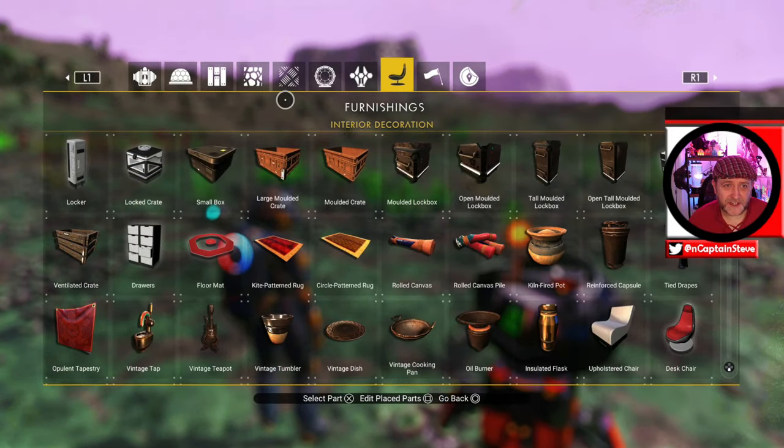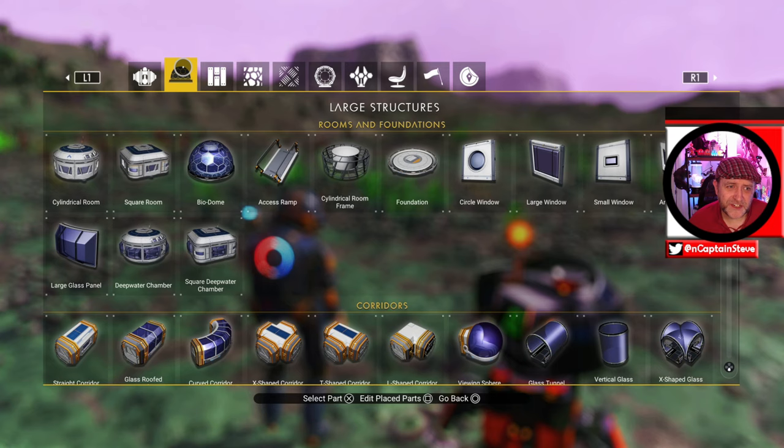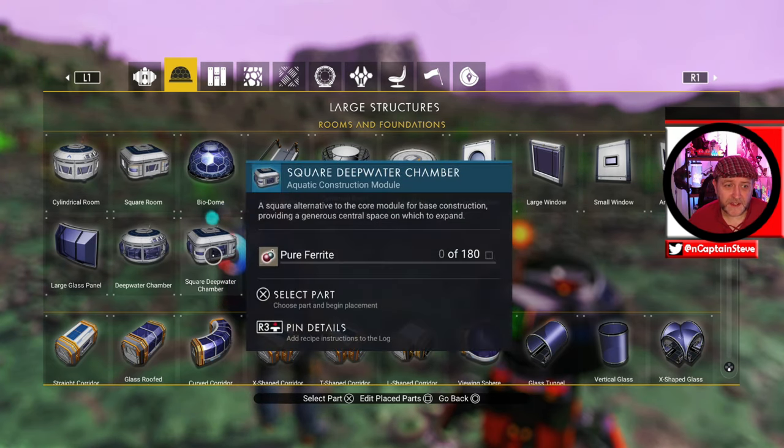Now that you've claimed this base, you can actually start building out a base. I suggest that you build yourself a little mini town. I tend to use the prefab menu quite a lot until I get used to the base building mechanics.